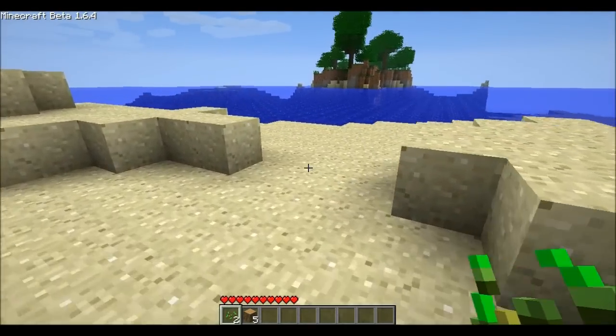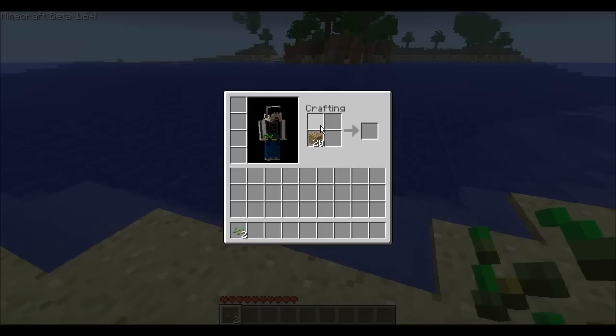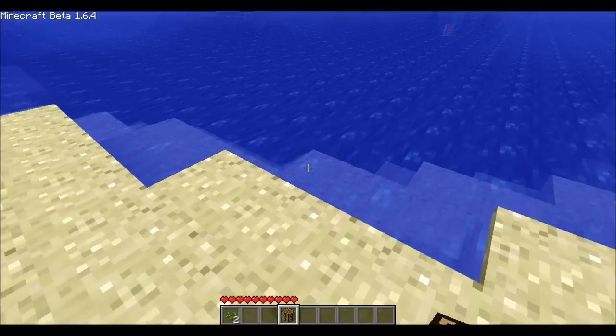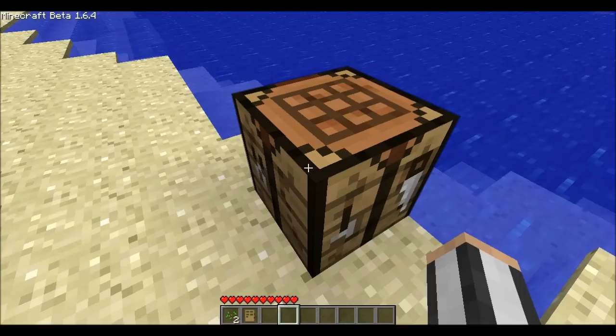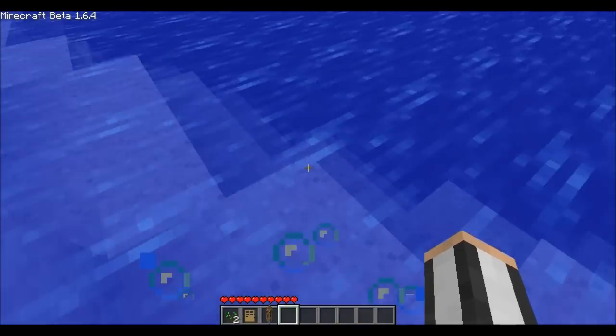This is what we're going to have to do: take your logs, turn them into planks, make yourself a workbench — that'll be four planks, one, two, three, and four. Once you get your workbench, set it down on the ground and make yourself a door using the other six wood planks. That's ten wood planks altogether, and this is all you need to survive a night in Minecraft, believe it or not.